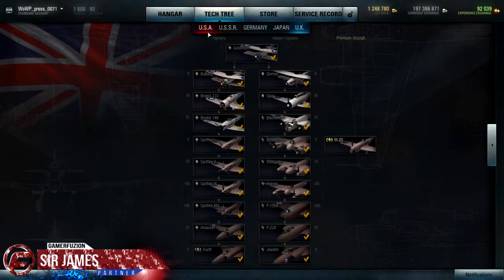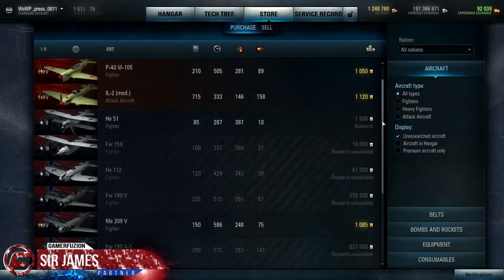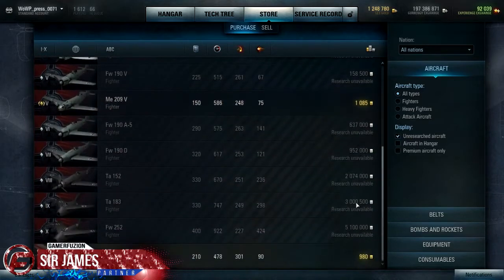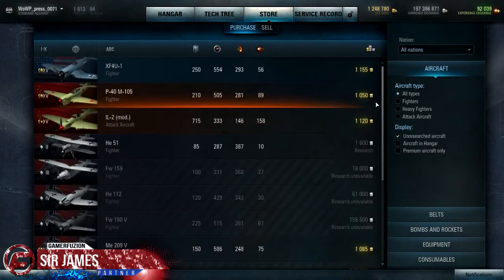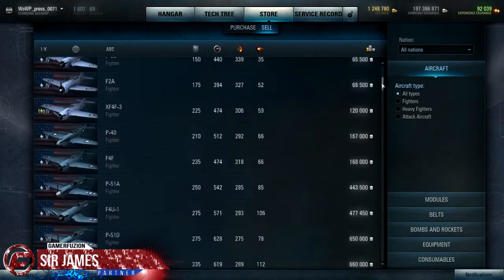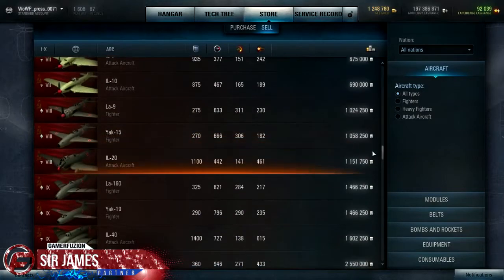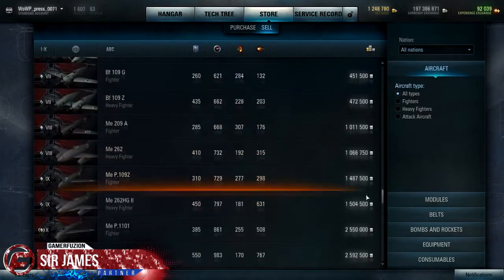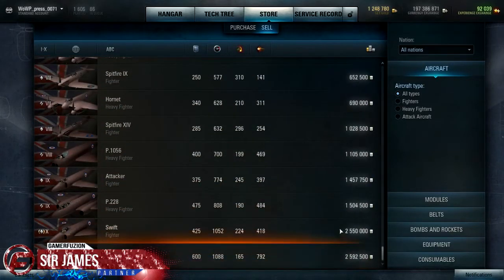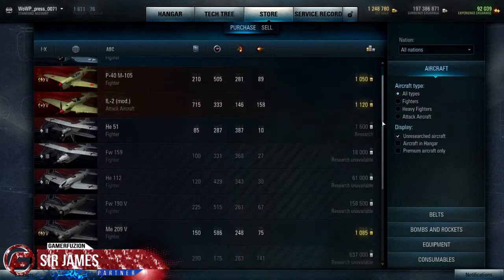The store page is where you can buy different aircraft and also sell them — if you found a better aircraft and aren't using one anymore, you can sell it and use those points toward upgrading or purchasing a different aircraft, depending on what you have unlocked. Since it is a free-to-play title, you can add real-life currency to help unlock different things, but for the most part you can earn all the points within the game itself without having to spend actual cash.